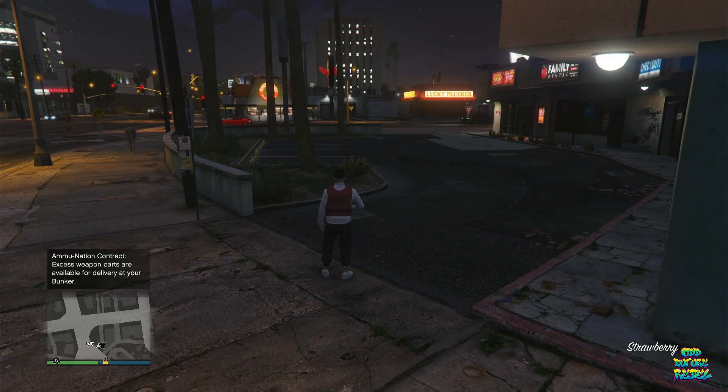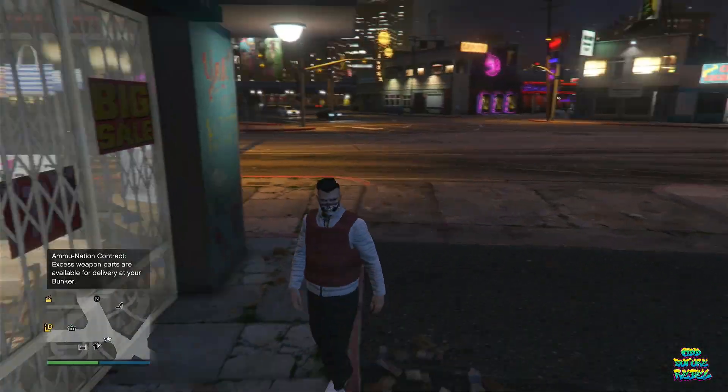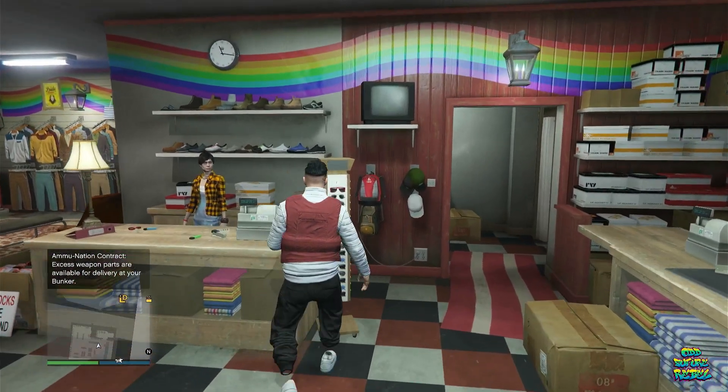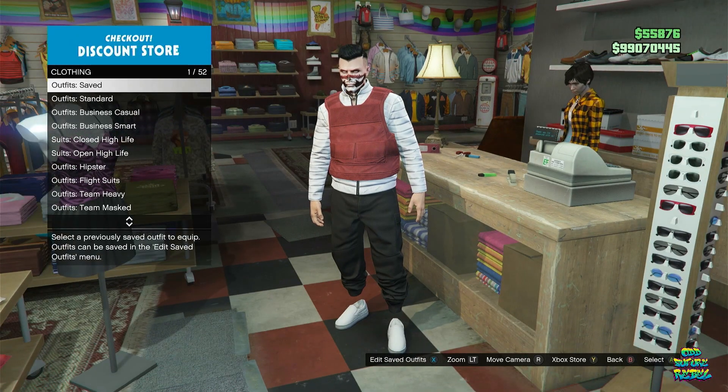Once you load in, you should have the colored vest on your saved outfit. If this video gets up to 120 likes, I will be showing you an easy method on how to transfer the colored vest onto another outfit without deleting any outfits. Don't forget to like this video and subscribe if you're new — catch you on tomorrow's video.